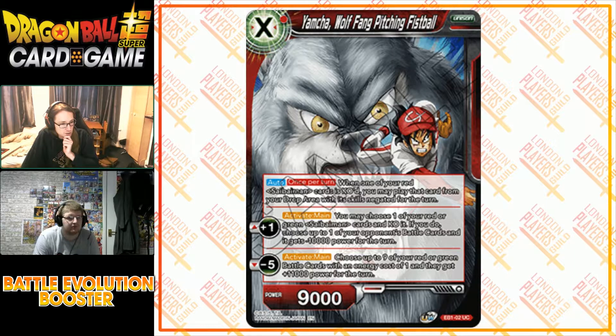This skill is well written — the KO is not a cost, you can plus one without choosing a Saibimen. And minus five: choose up to nine of your red or green battle cards with cost one, and they get 11,000 power for the turn. Saibimen have 4,000 power so it turns them into a real threat. It doesn't need to be Saibimen — any red or green battle cards with cost one. Really interesting Unison — obviously it's for the Nappa deck, and Nappa is getting more love than Raditz ever did.